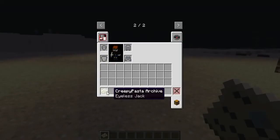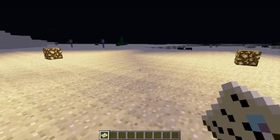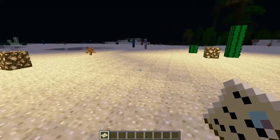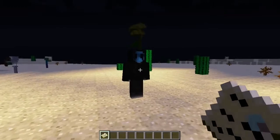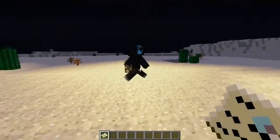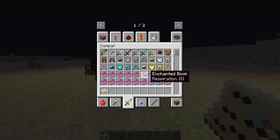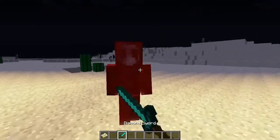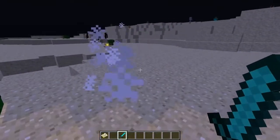The next mob is Eyeless Jack. This guy is very, very scary, and he's a good one to troll your friends because he actually teleports to sleeping players. When you kind of wake up, this guy will be waiting for you. Eyeless Jack — he blatantly has no eyes. He will spawn quite rarely in forest biomes and he will just teleport to you when you are asleep. How do you even walk forwards with no eyes?